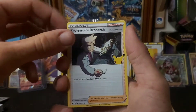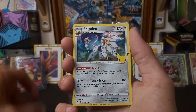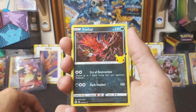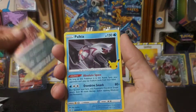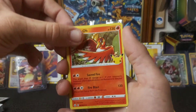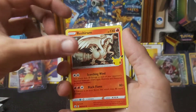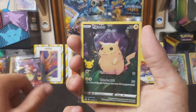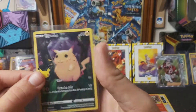Let's recap all the pulls: Zacian V, Groudon, Professor's Research, Solgaleo, Cosmog, Cosmog, Cosmog, Jangmo-o, Palkia, Ho-Oh, Reshiram, Dialga, and a full art Pikachu! Oh yes — what a first Celebrations opening!